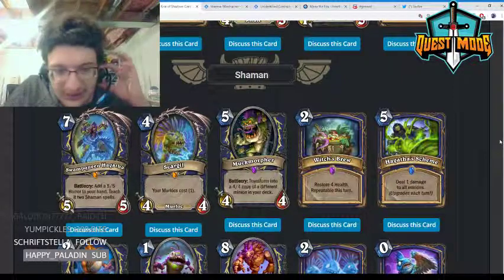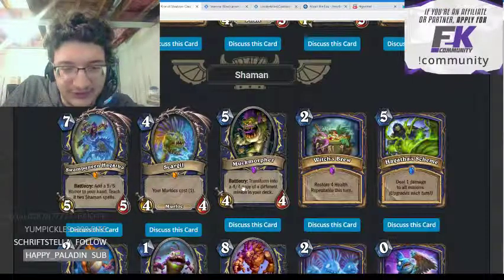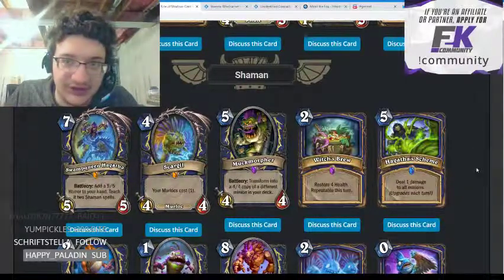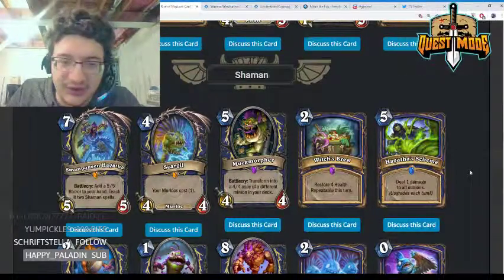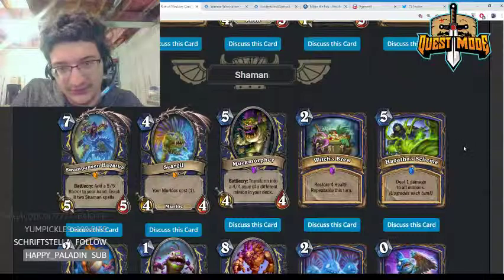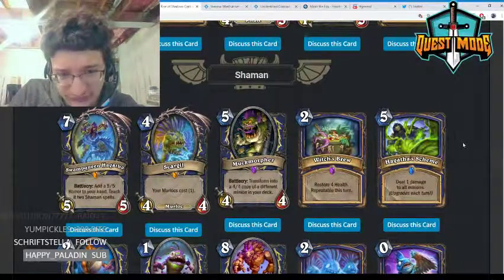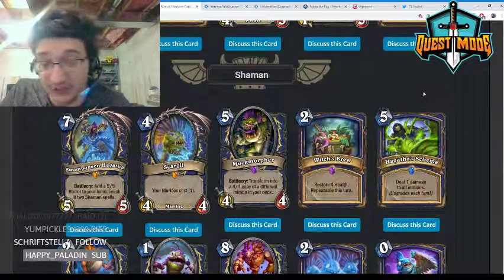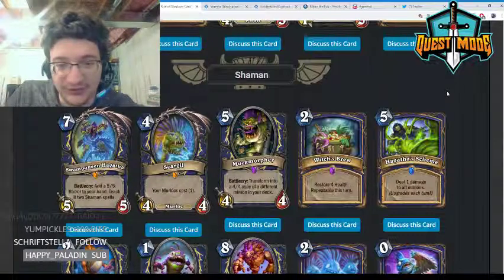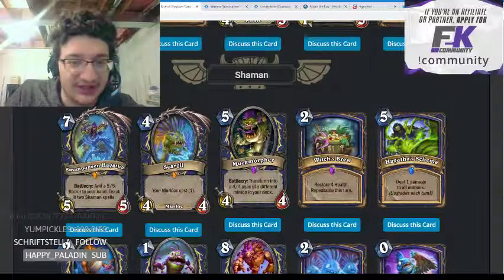Muckmorpher — five mana 4/4, transform into a 4/4 copy of a different minion in your deck. This could be very powerful in a big Shaman archetype. The question is whether to play it alongside Barnes or just two copies of this. Either way I think this is pretty powerful — like a Shadow Essence effect for Shaman. The first thing I thought of was White Eyes, being able to shuffle lots of 10/10s into your deck. It probably has powerful applications with Lich King, Ysera, and similar big minions.